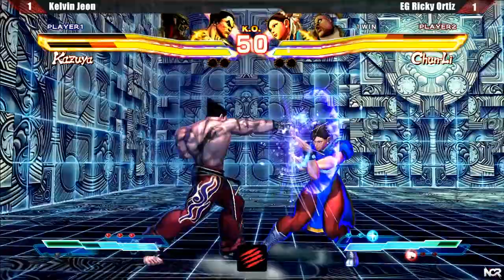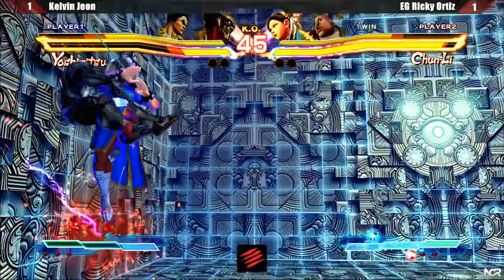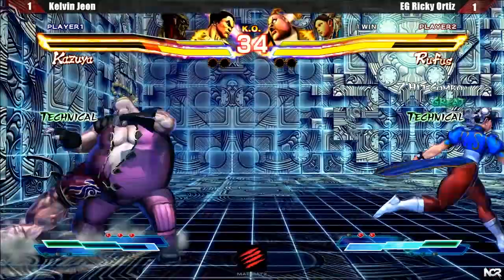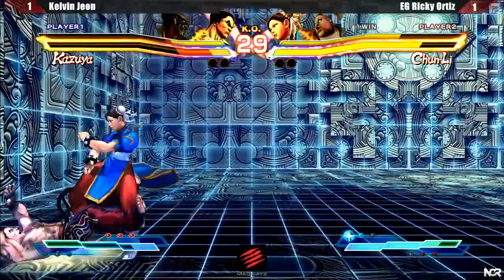Ricky with the solid punish, putting me in the corner again. Since Yoshi was low on health, I decided to alpha counter and raw tag into Kazuya. Please be aware that every character's alpha counter has different properties. He gets the chain anyways, and tags right back into Chun, followed by relentless pressure. Ricky dashes back and tries to bait something, but I decided to wait it out.